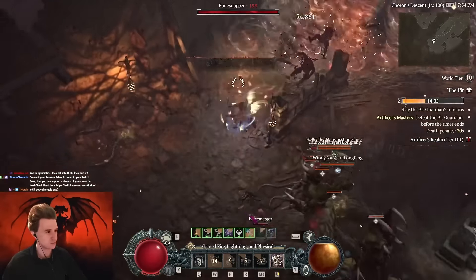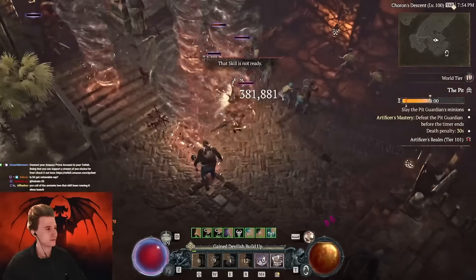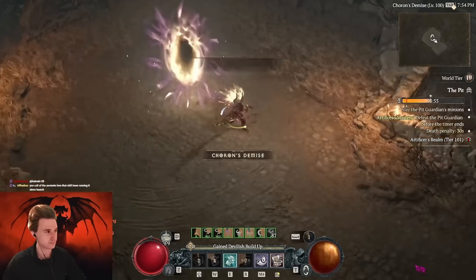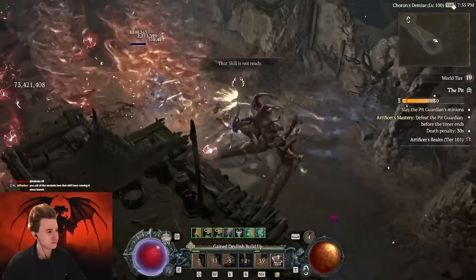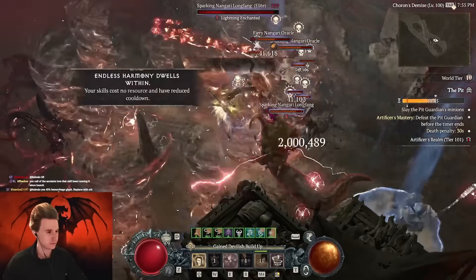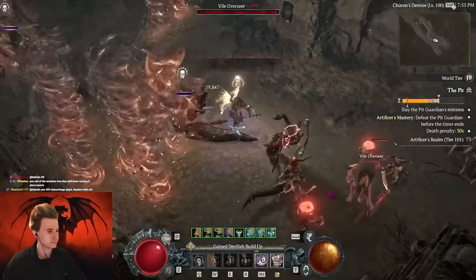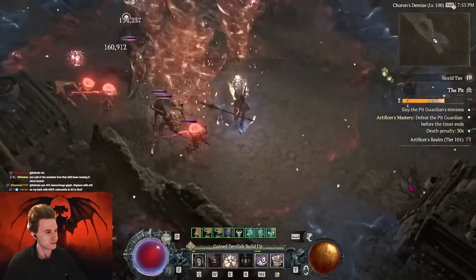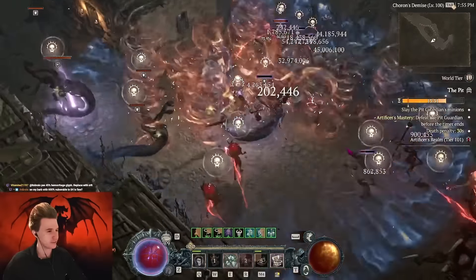I like how many twisters we spawn now because we generate and spend a lot more Fury. The vulnerable cap is now 350 in the new patch. This is with all the nerfs to bleed and it's still very strong. It's just so smooth spawning these engines while you spin - it doesn't interrupt you. That just feels pretty good.